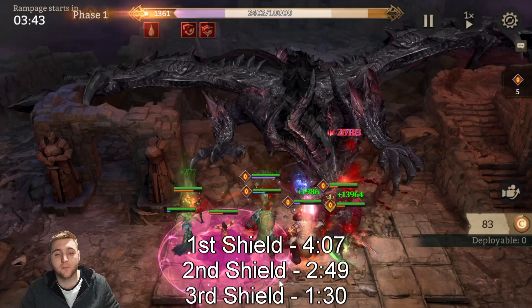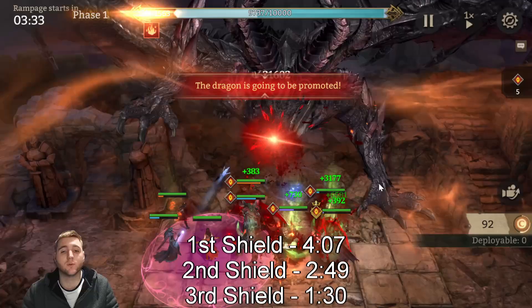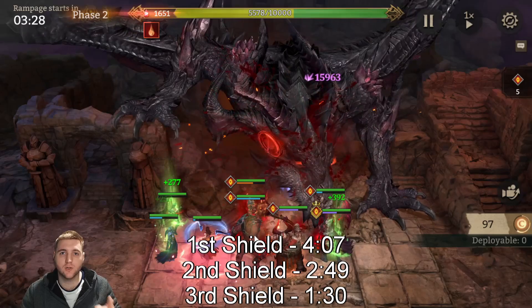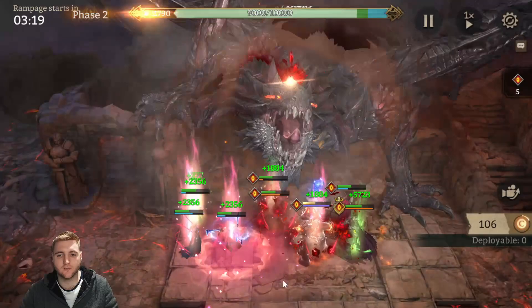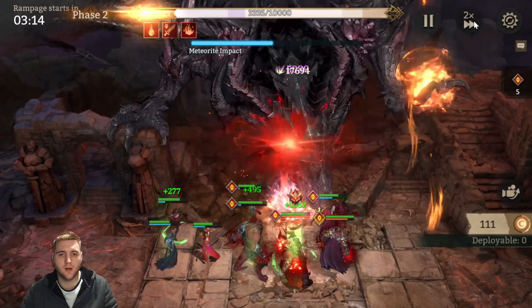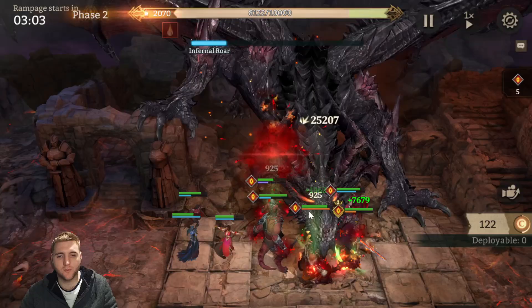The general flow: keep everyone alive through the two AoE phases, blow down the shield, then DPS once the shield is down. If you're strong enough, you don't need all your ultimates for the shield. My Salazar's ultimate comes off quickly and is probably my highest nuke — I tend to use it off cooldown except for the third shield. Each shield grows in strength: the first shield is easy, the second is harder, the third is even harder. There are three shields total.